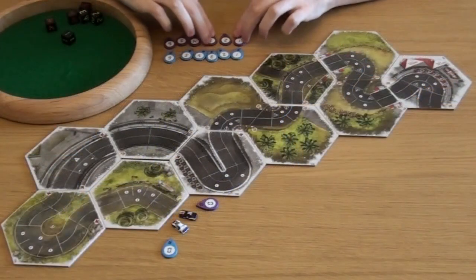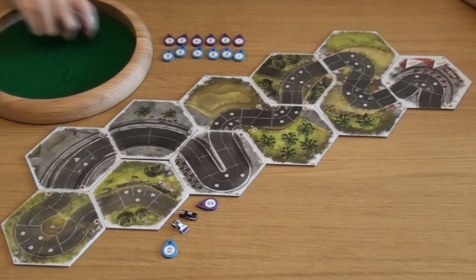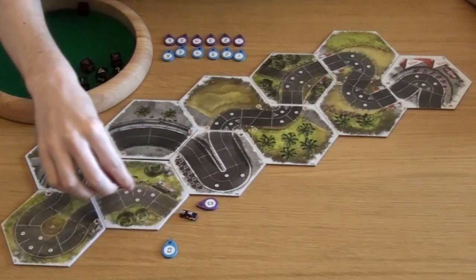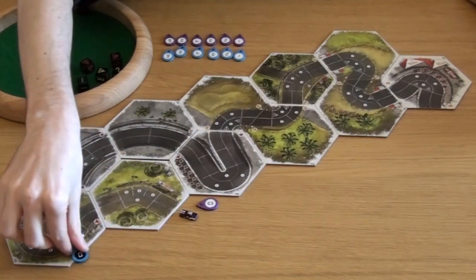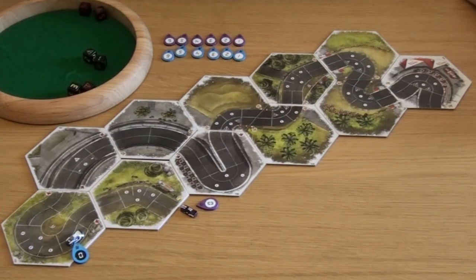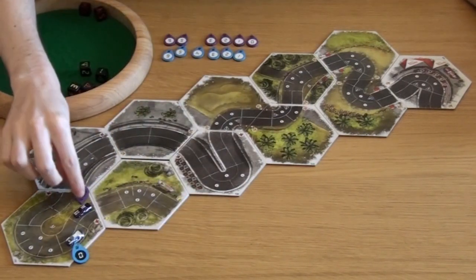The blue car has taken pole position again because it lost the last race, and in an effort to get out ahead as far as possible, it's going to roll five dice and immediately crash in the last space. One, two, three, four, five, and a loss of control puts it in gear zero — a good start if you want to lose. So with that in mind, the purple car is going to play things a little safer, rolling two hazards for four movement, putting them in fourth gear.